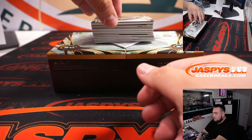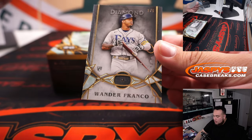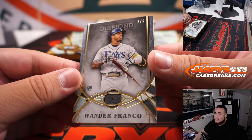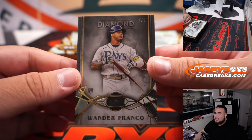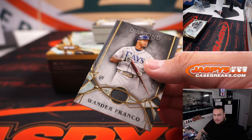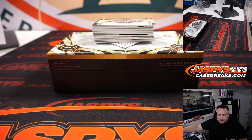All right, here we go guys. First one — Wander Franco! I finally pulled a Wander Franco. Not an autograph, but a Diamond Gem, 2 out of 5. A nice one there for the Rays — that's Rob Big Dog's card.